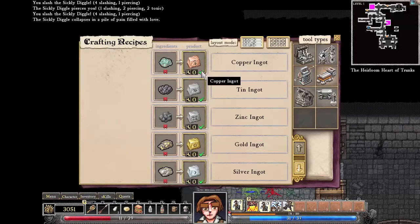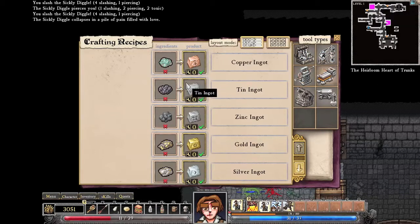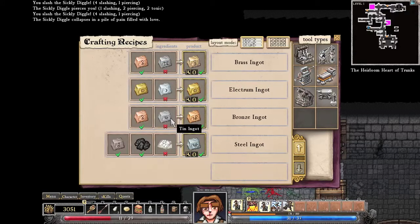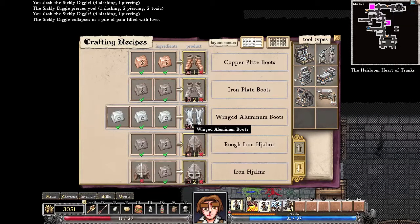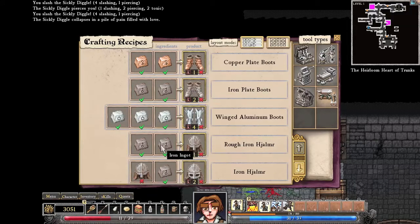Let's look at the recipes. See the check marks — the X's mean I cannot create it because I do not have sufficient crafting skill. The green check marks mean if I have the items in my inventory, I can create it. So here's an example: if I had some zinc, I could mix it with this copper and make brass. Or I could mix the iron ingot with the bitmus coal I just picked up with some chalk and come up with steel. Now those items would come in handy. You can craft items like the rough helm here, and then once you have that helmet, if you have another iron ingot, you can upgrade it.